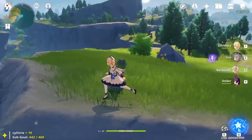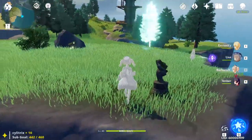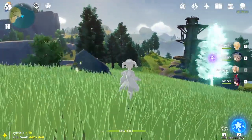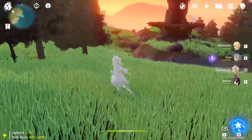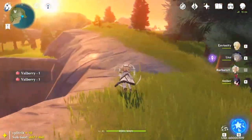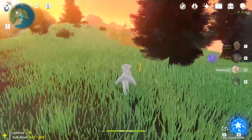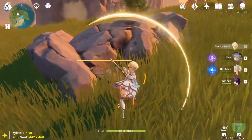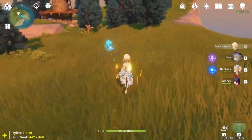Another thing to mention would be the Seelies — the ghost. If you have no idea where the ghost is, use elemental sight and there's a trail that'll lead you to where it is. Following the trail in that general direction — use elemental sight, try and find it — and there it is.